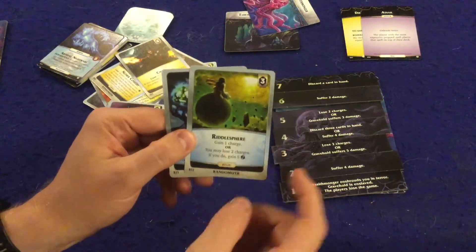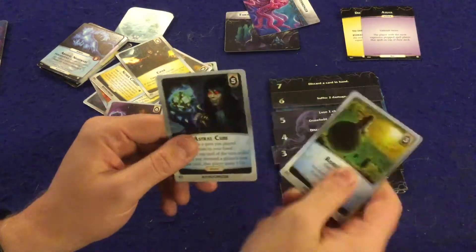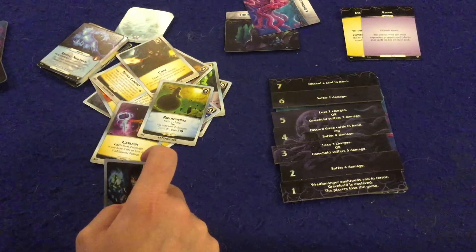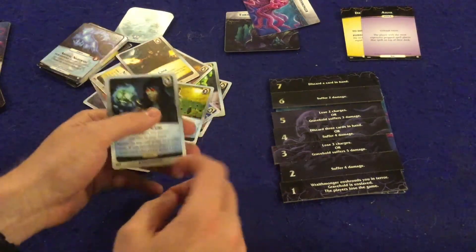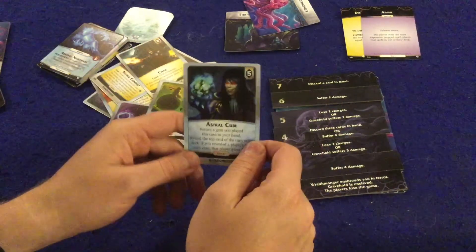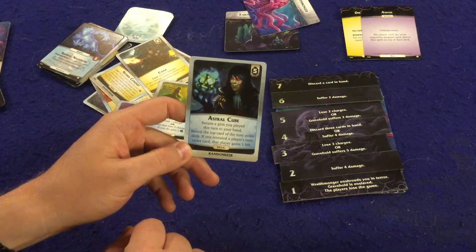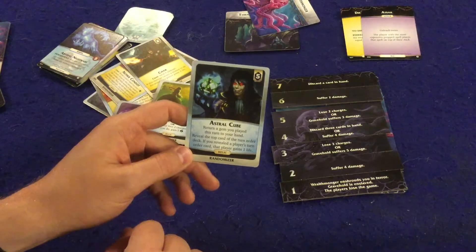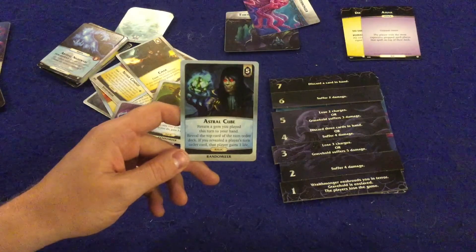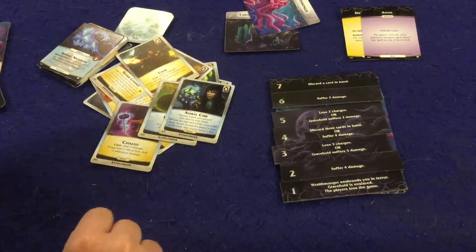We have two relics. The Riddle Spear — gain one charge, or lose two charges to gain five bucks; that one is really good. And the Astral Cube — return a gem you played this turn to your hand; reveal the top card of the turn order deck, and if you revealed a player's turn order card, that player gains one life. Really cool card because it lets you persistently heal people throughout the game. That's essentially everything you're going to get inside Aeon's End: In the Outer Dark.